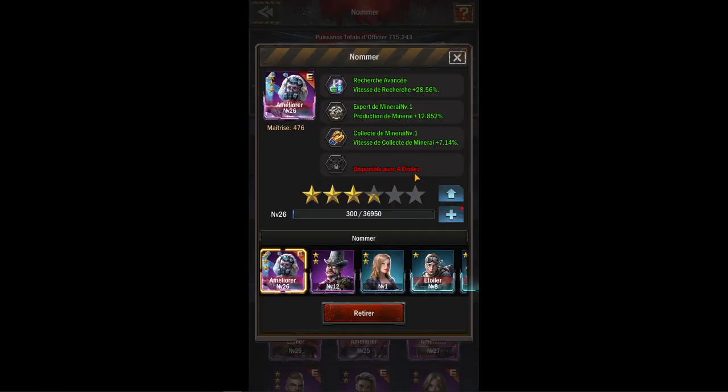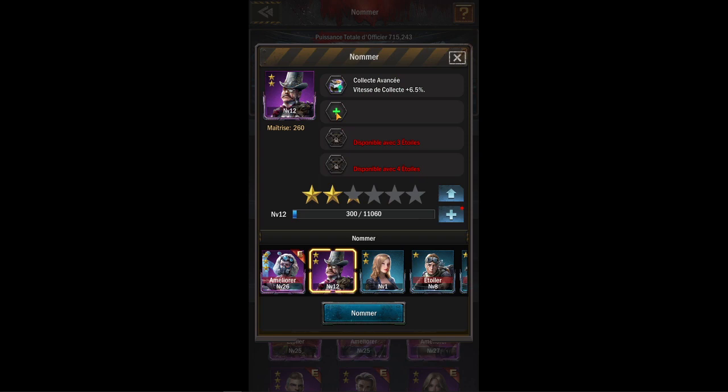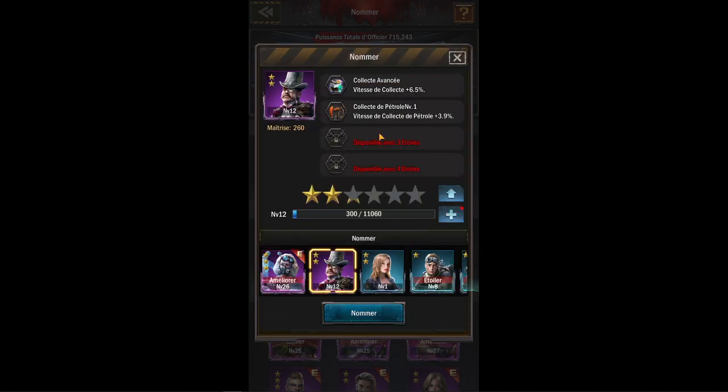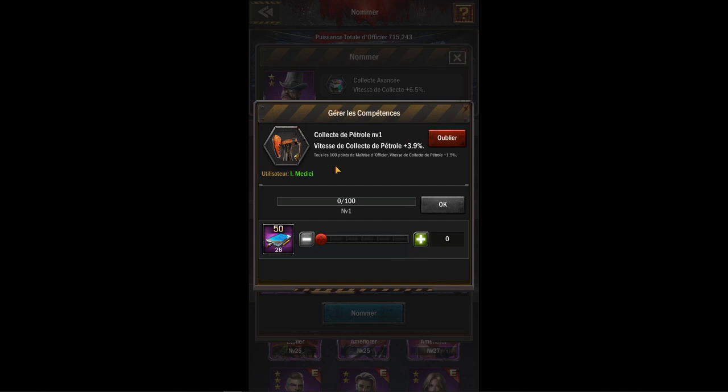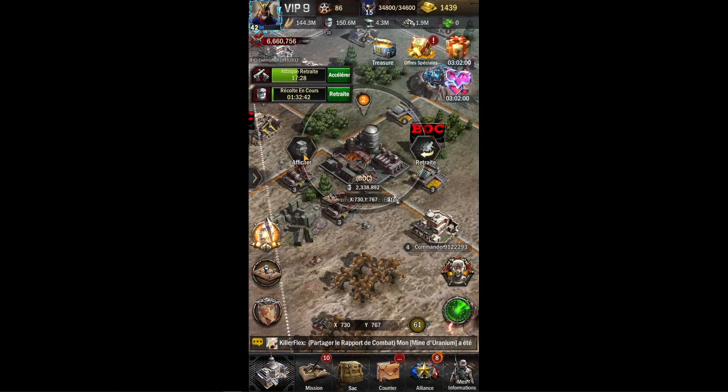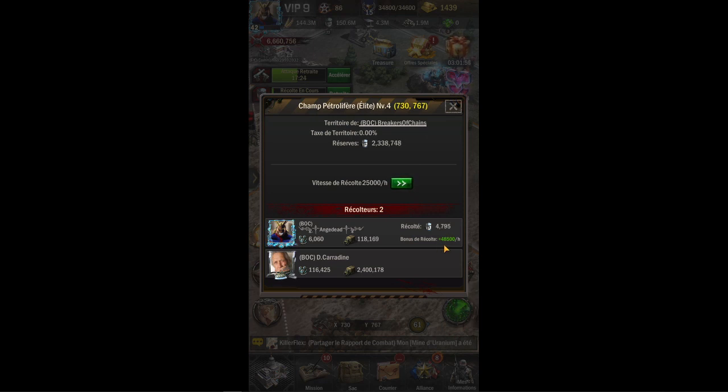Si je veux réellement encore augmenter, il suffit que je passe sur lui — vitesse de collecte, collecte de pétrole. Je le rajoute. Du coup : collecte plus 6,5, plus 3,9 — étant donné que c'est du pétrole, les deux s'additionnent. Vu que ça correspond à sa deuxième étoile, vous pouvez utiliser des compétences supplémentaires. On est à 48 500.